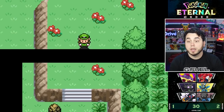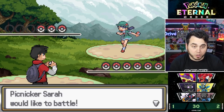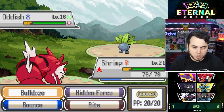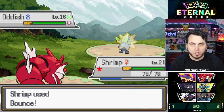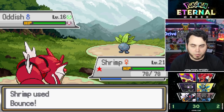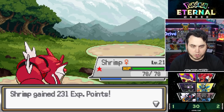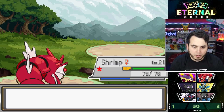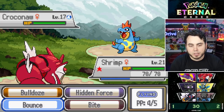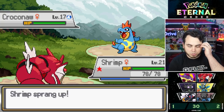Picnicer Sarah has an Oddish. My Shrimp doesn't care about your Oddish — he can bounce higher than you've ever seen before. And you can't hit me with your sleeping powders. Goodbye Oddish, you have been destroyed. Fire gets a nice level there. And here comes a Croconaw. I have Bite, but I think I just bounce again because it's so strong.